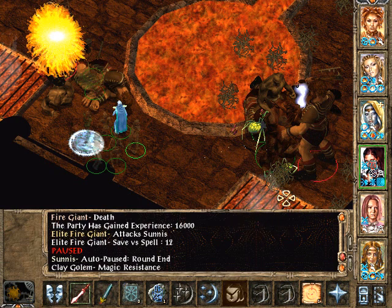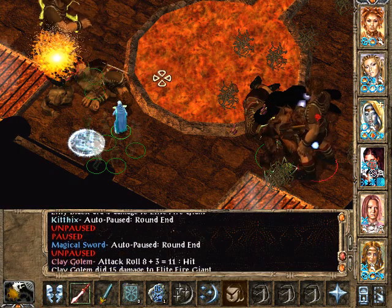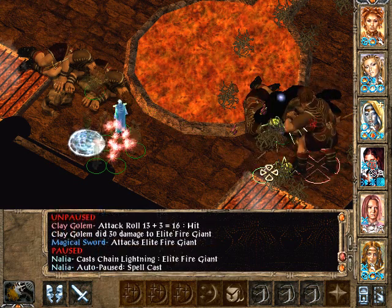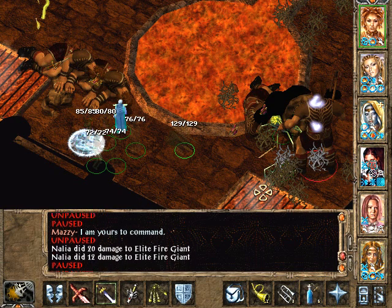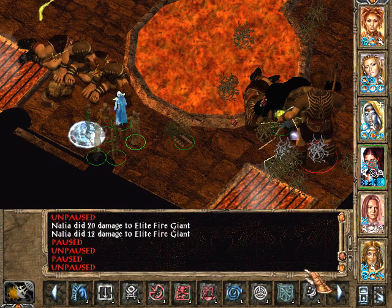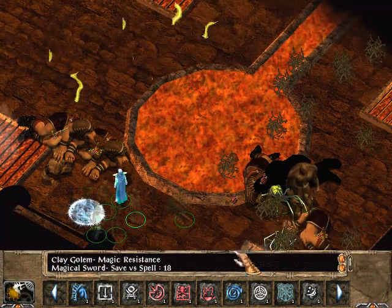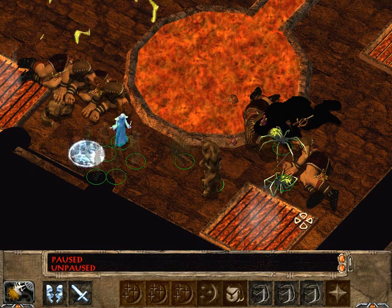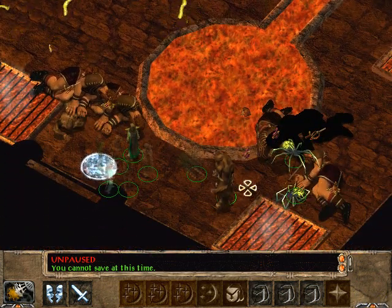Lily's pretty much out of tricks, I think. Oh... I just got caught up in web — I am yours to command. So what was that? Six fire giants, I think. Four and two elites.